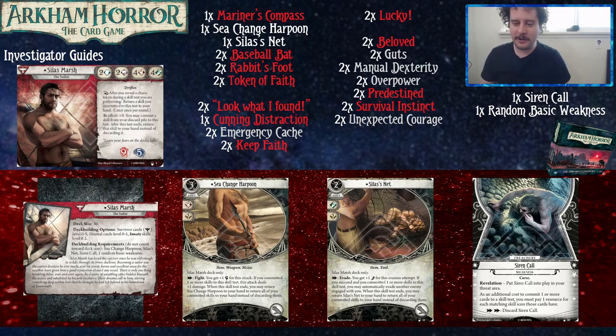His weakness is Siren Call — revelation: put into your threat area. As an additional cost to commit one or more cards to a skill test, you must pay one resource for each matching skill icon those cards have. Double action: discard Siren Call. You just want to get rid of it as soon as you can, as soon as you have a moment. Even if an enemy deals meat damage, he has nine damage and five horror, so he's a bit squishy on the horror side.